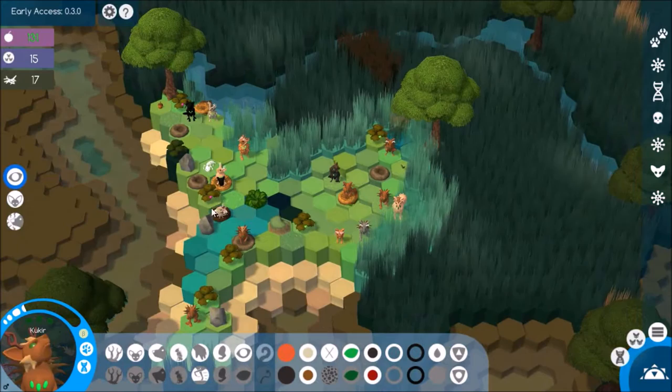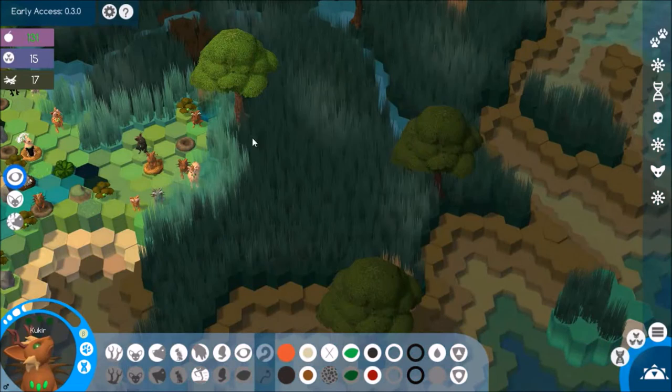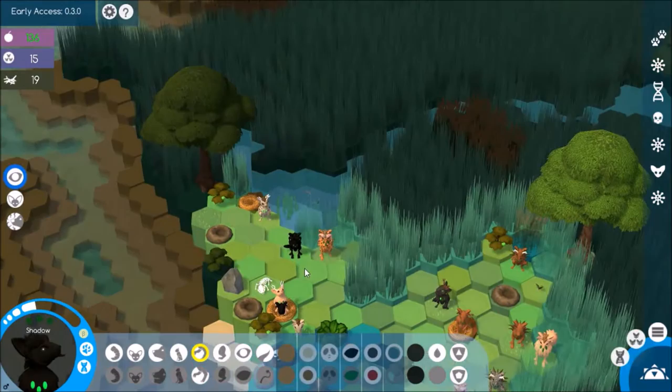So everyone is slowly making their way over to this side. I'm going to leave a few of them behind, just so that they're near all of these resources. But I do want to start moving these guys over. And we should probably breed Issyr on the next turn. I'm going to wait until the next turn so it doesn't interfere with Knight's baby, but I will definitely be breeding them again.